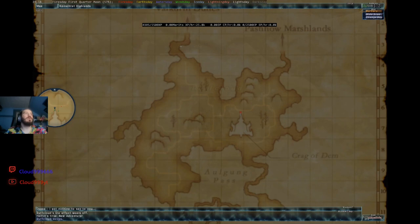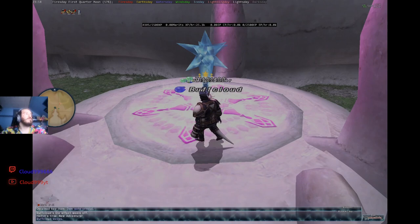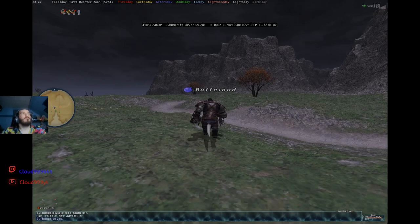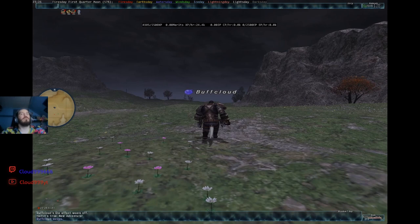We are over here at the Crag of Dem to get the Teleport Crystal from the Telepoint. It'll give us a Gate Crystal for Dem, so now we can teleport here if we have anyone who has the Teleport-Dem spell — it's a White Mage spell, I think around level 37. We're almost to the Dunes, and there's also a book right outside, so we'll grab that too.